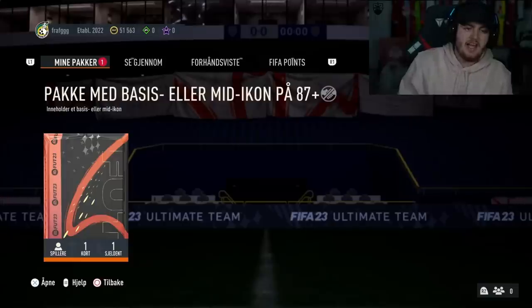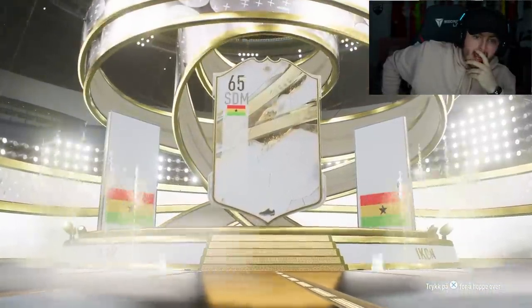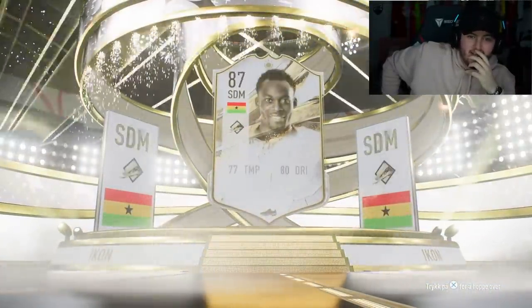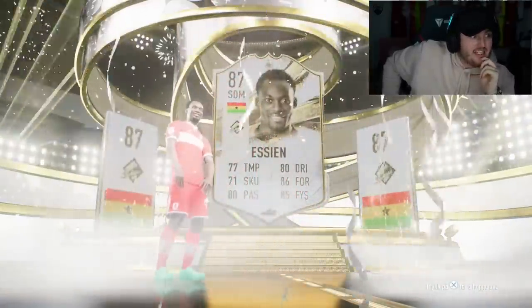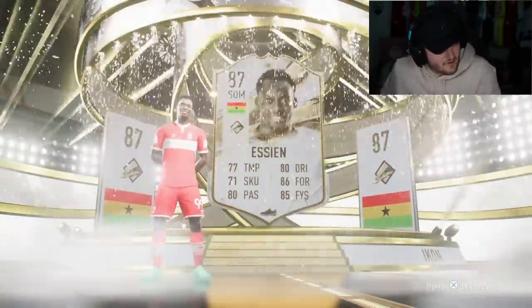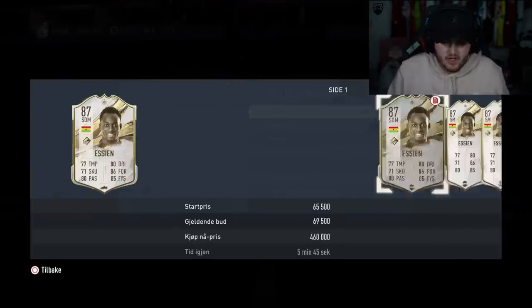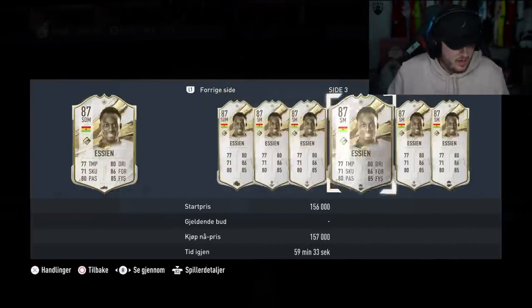All right, next 87 plus icon pack — can we get something? Mid Essien! That's actually really good. That is a good pull, man. That is really good. That's one that you really don't see very often at all. I don't know if he's still expensive or not. Oh, he's cheap — wow, wow, wow.